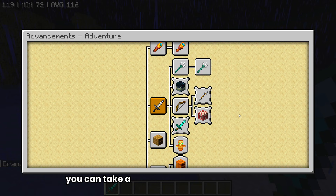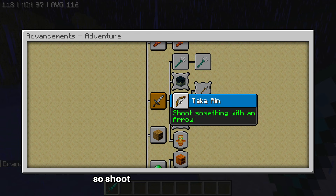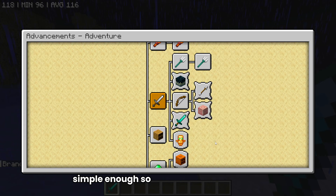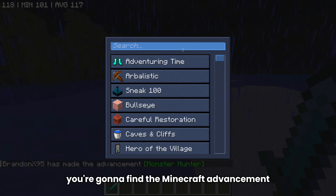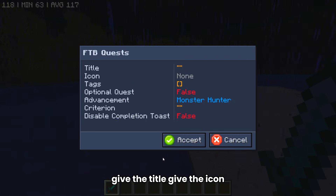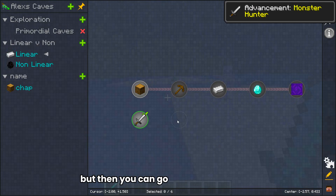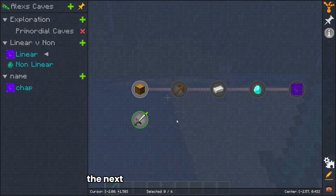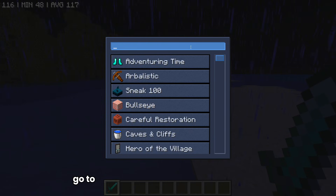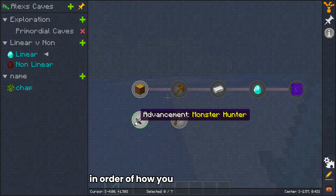Once you're in the advancements screen, you can take a look at the order of progression. For this video, we're going with the Monster Hunter quest — when you kill any hostile monster, you can then look at Take Aim, which is to shoot something with an arrow. Inside your quest book, find the Minecraft advancement Monster Hunter, click it, give it a title, give it an icon, hit Accept. Quest completed. Then open the next quest, go to Advancement again, select Take Aim — the next in the progression — and hit Accept. Now you have your two quests in order of how you should progress.